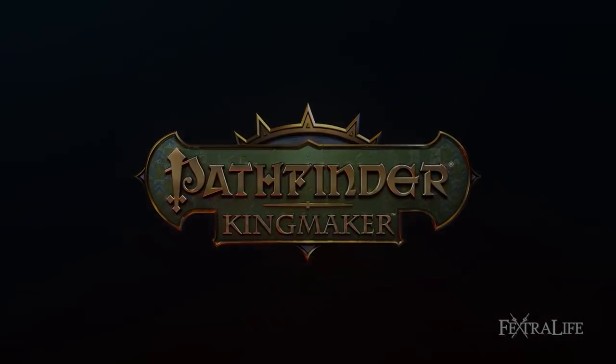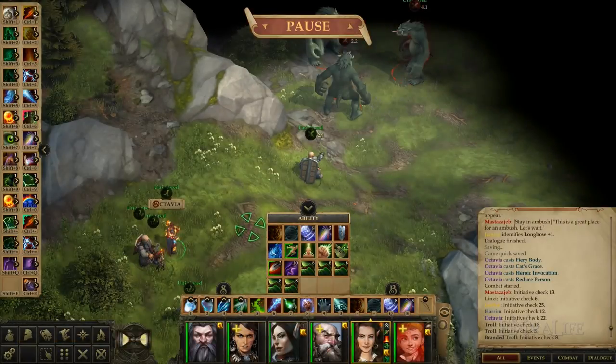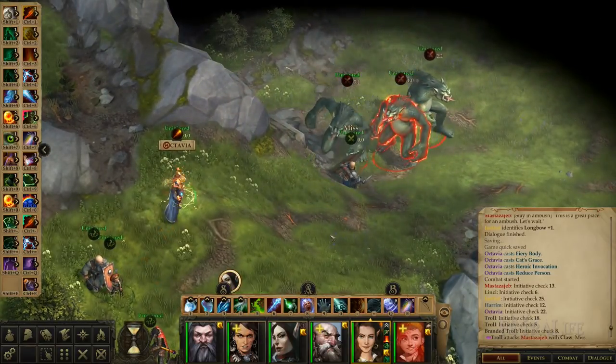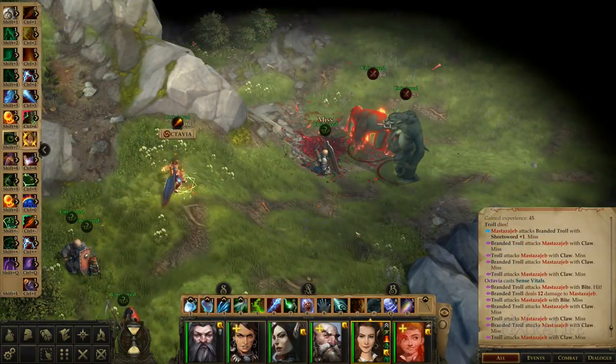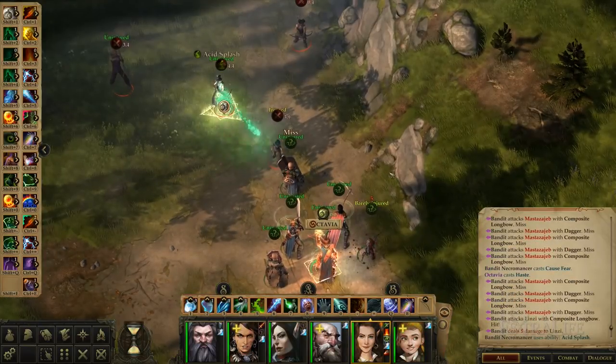In this Pathfinder Kingmaker guide, we're going to take a look at Octavia. She is a wizard that we're going to turn into an Arcane Trickster, which is a very powerful prestige class. Octavia's Arcane Trickster is a multi-class build that can seem complicated on first glance, but is easy to use and naturally progress due to dealing massive damage. This build focuses on using ray spells together with the sneak attack bonus to do massive single target damage, with added AoE damage for good measure.